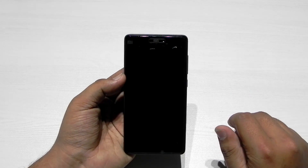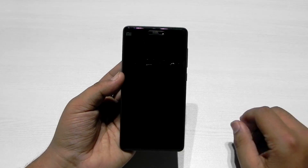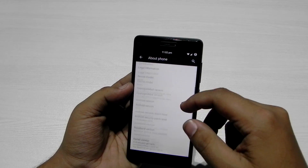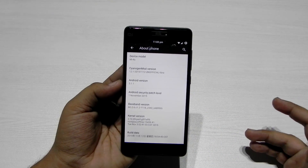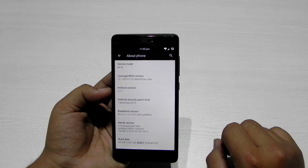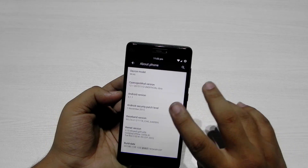There is an unofficial build of CyanogenMod (CM) available for this phone, and it is very stable. I was actually surprised — I've been using it for a couple of days, on and off, and it's been very, very stable. It is the CM unofficial build, and the developer is working really hard to make it as stable as possible.